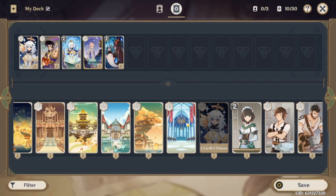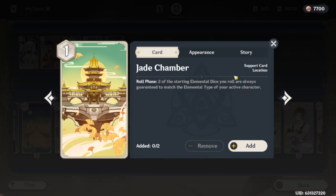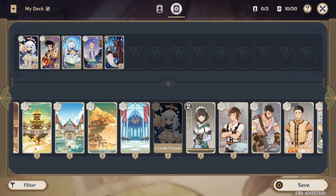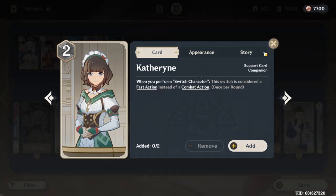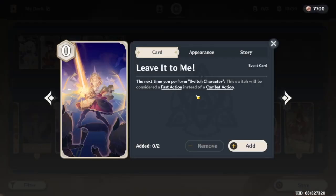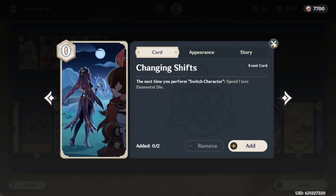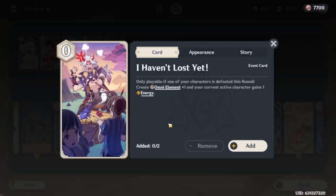I personally think Jade Chamber belongs in like every deck, but if you're running three elements I don't think I'd play it. If you're running two elements — which most decks are — I would play Jade Chamber, but that could be its own video. Catherine's not bad for fast switches, but instead of Katherine I would prefer Leave It To Me. I think Leave It To Me is really good and probably deserves more attention because you can switch for free. If you even combine this with Changing Shifts — the next time you switch character you spend one less dice — you could switch to a character for free with zero energy cost. So these are also really good when you're doing a lot of PvP.